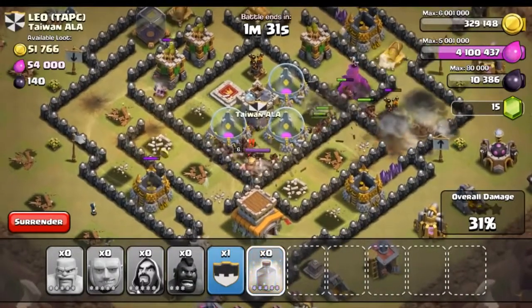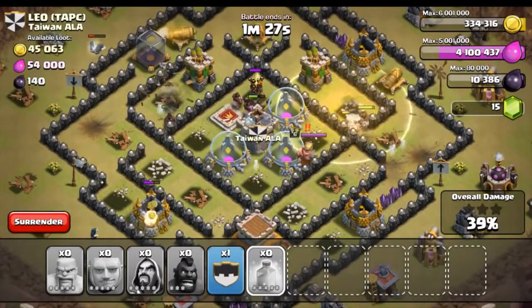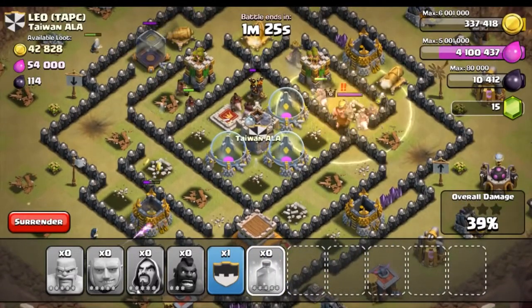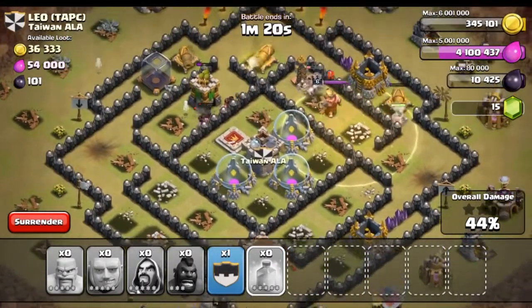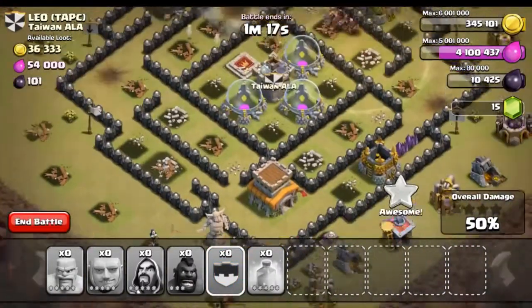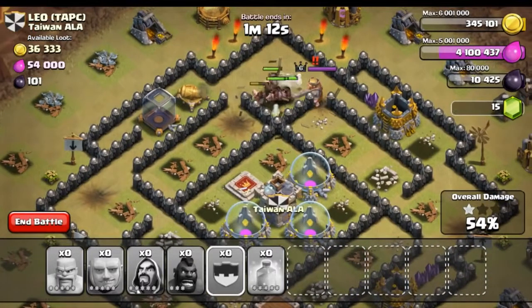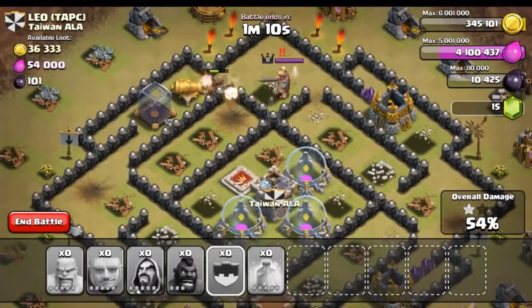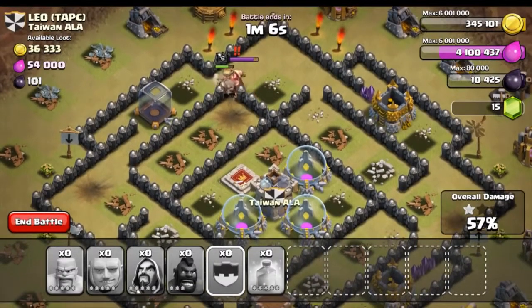There's one right there — we'll go ahead and heal up those hogs. The raid is going pretty smoothly. I think we're going to manage to take out all these defenses. Our hogs still have quite a bit of health. His barbarian king is up and running — let's drop our clan troops. We already got the one star at 50 percent. One more cannon left — hopefully no giant bombs — and we're actually down to no more defenses.